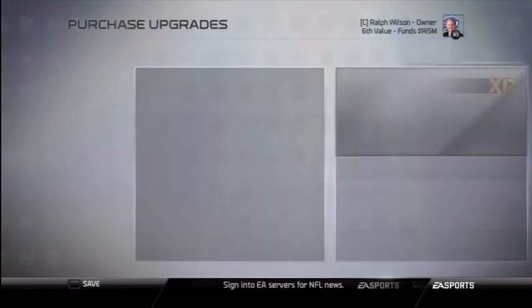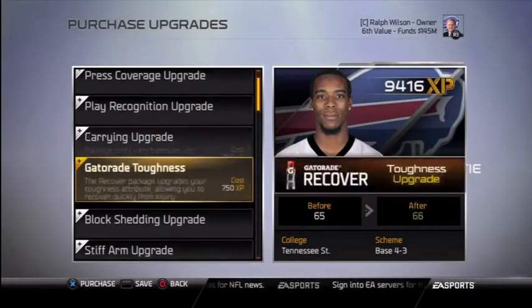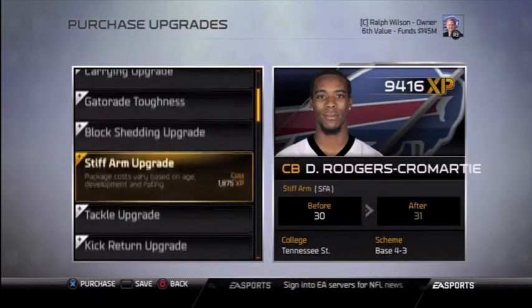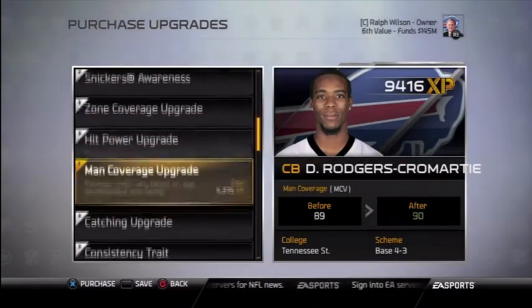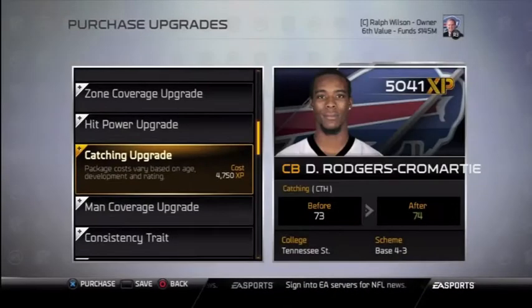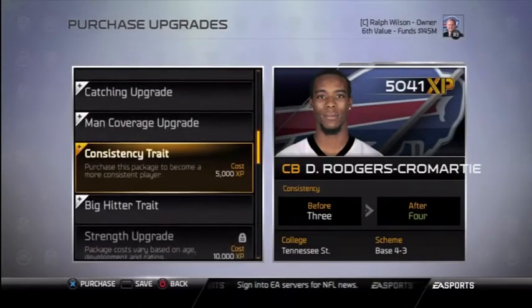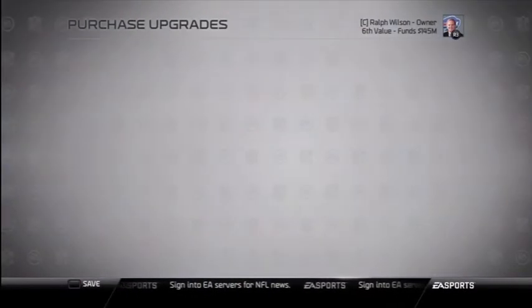Dominic Rodgers-Cromartie is up next. He was off to a ridiculous start this season — I think six picks in seven games, something just stupid like that. He's since cooled off, but that's okay. His man coverage is up to 90 now. Let's go ahead and get his consistency up to four. Hopefully that'll help him pick off some more balls.